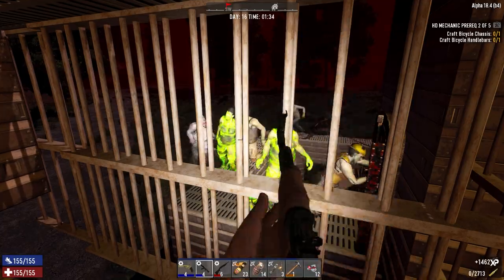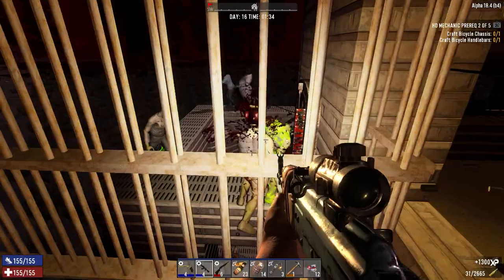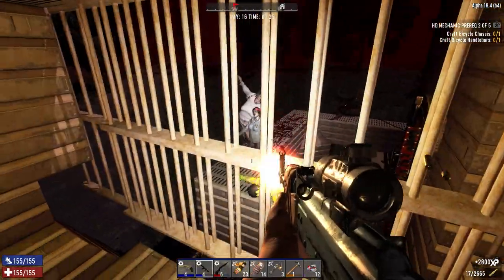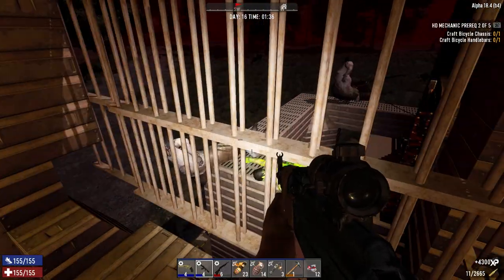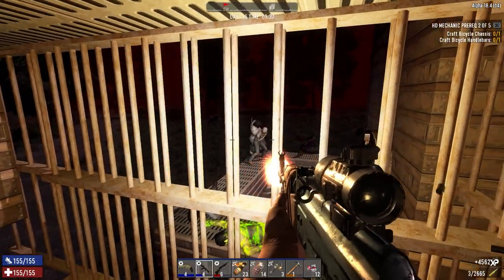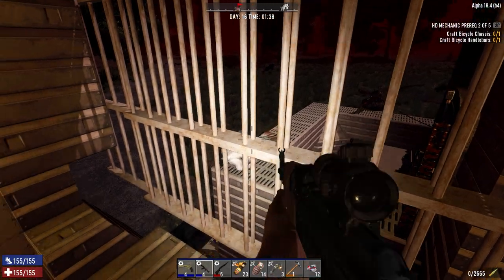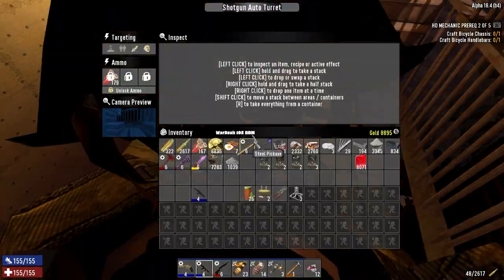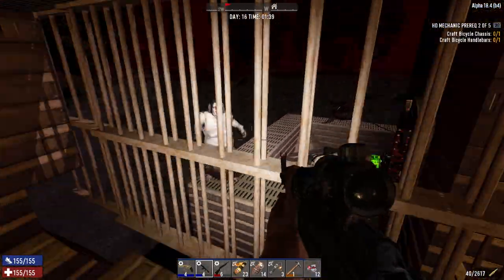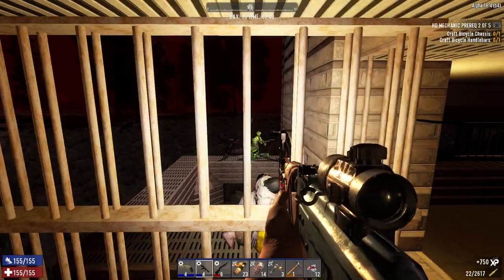The biggest weakness of the zombies in this game is that they follow a path, so you can lead them exactly where you want them. That shotgun turret will be out of ammo soon - I had about 700 rounds in it. How's it doing? 179 left. Not bad. We're almost two-thirds of the way through the night.